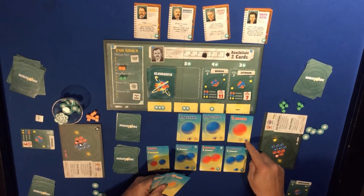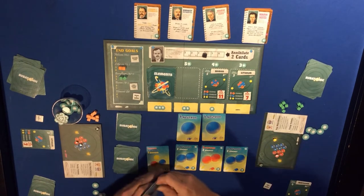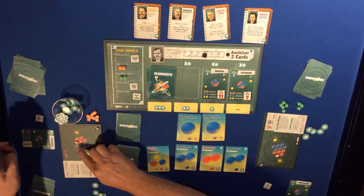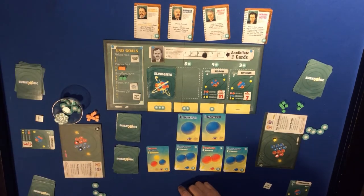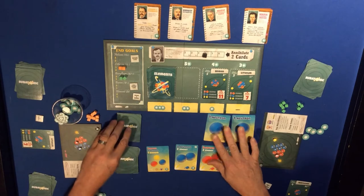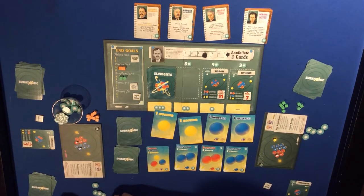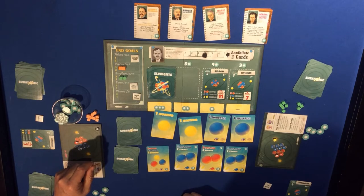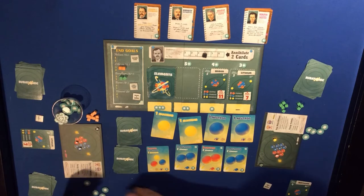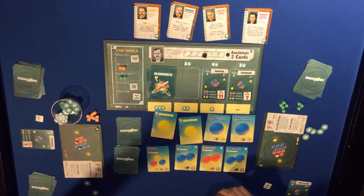Two ups and a down - might as well get that one too. Put the neutron back here, get the proton there - two ups and a down would have gotten the proton anyway. Everyone moves down. One, two, three, four, five, six, seven, eight, nine - they'll get Ernest Rutherford and add him to the deck.